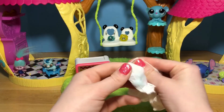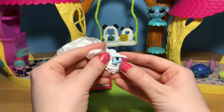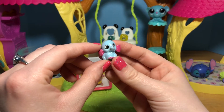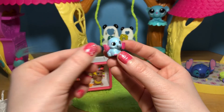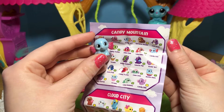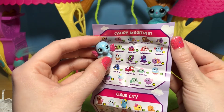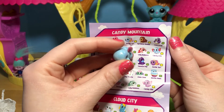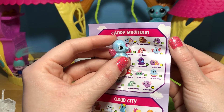And what's our very last Squinky? We got a sparkly one! It looks like a little elephant combined with a seahorse, because its little ears look like little seahorse wings! This one is also from Candy Mountain - how fun! Its name is Candy Ellie! And I love all of this glitter - she is so sparkly!